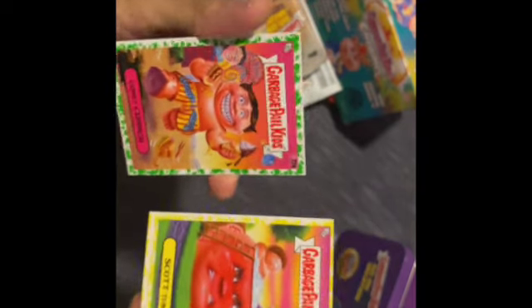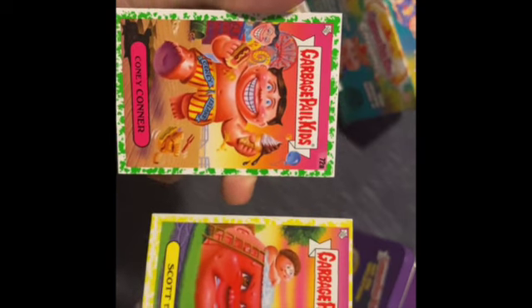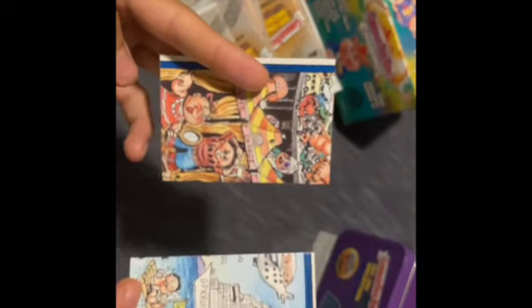Pretty cool little artwork right there. Impale Dale — already pulled that. Already pulled this one. Hey, we got a yellow border and a green border — I need to look that up, see what they mean. But we're out of here, thanks for watching y'all!